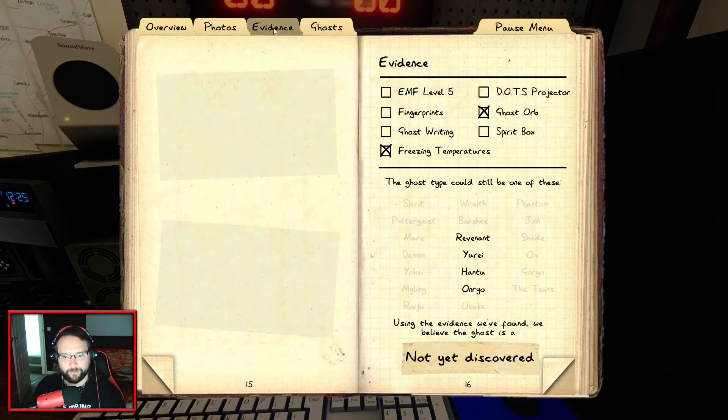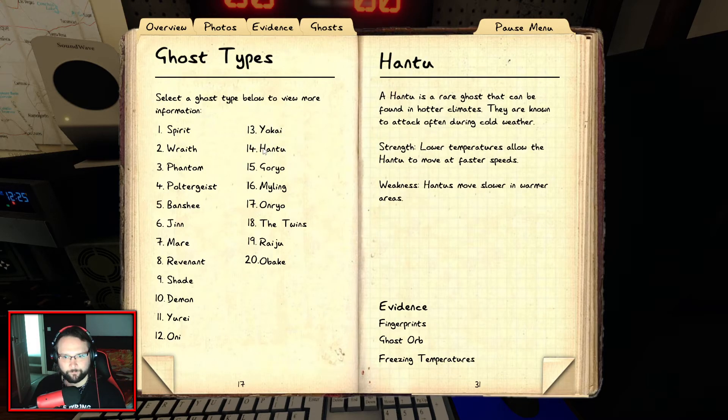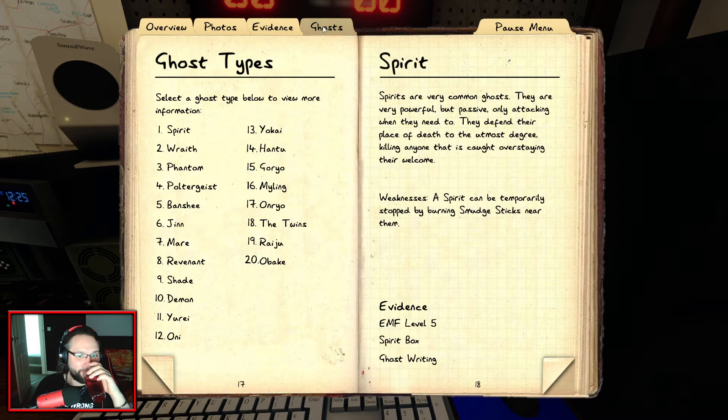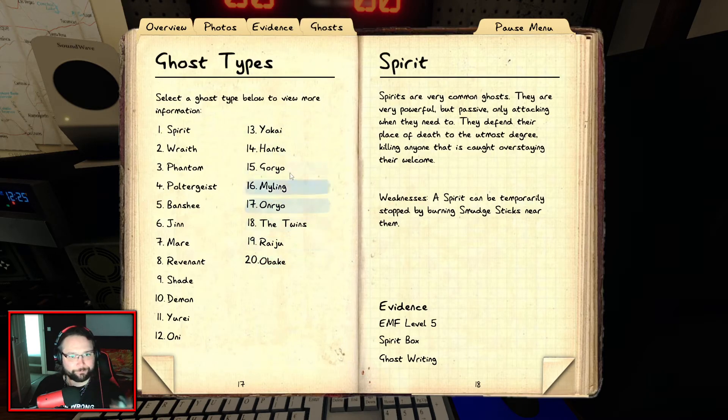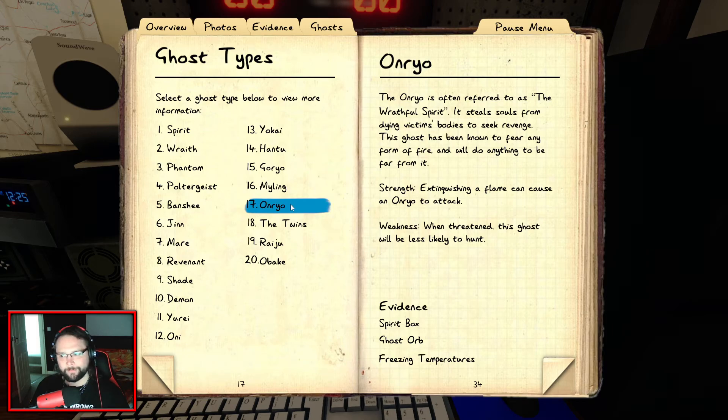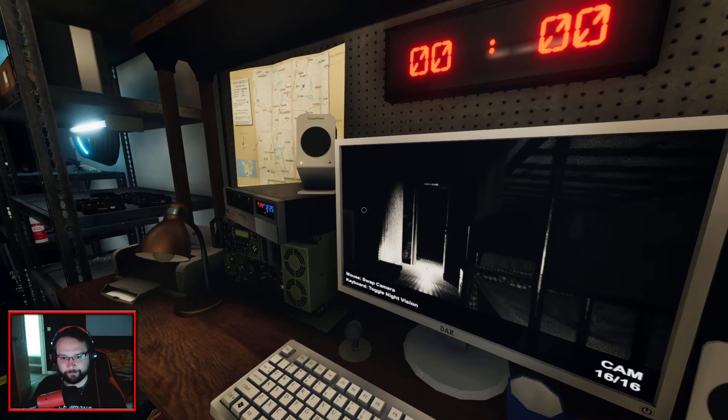God damn it. What else have we got? Hantu and Onryo. Well that's a bit of a bogger because that means this one is actually the quickest ghost I've got on the board because I've not got the breaker on at the minute. So the entire place is freezing - all the hallways are freezing because we've seen all the breath. And Onryo. I can flick a flame on and off near it - if it tries to murder me, it could be an Onryo. But we're not getting any more evidence. It seems to be this room.